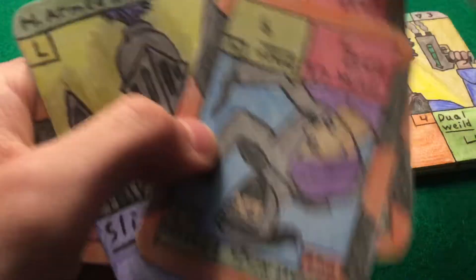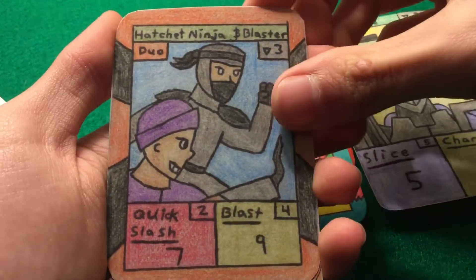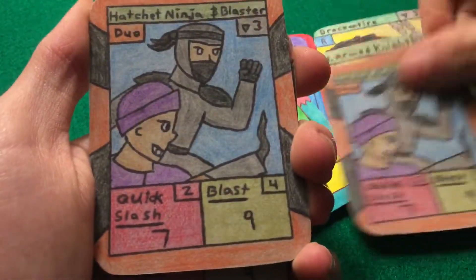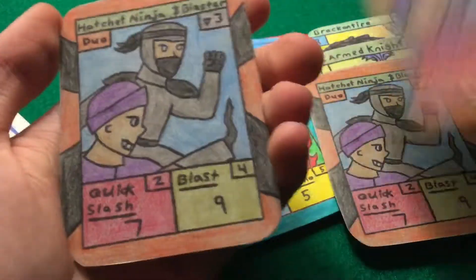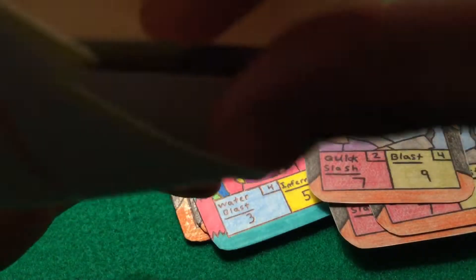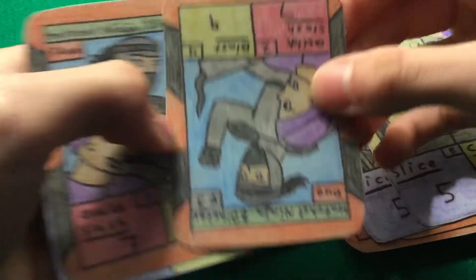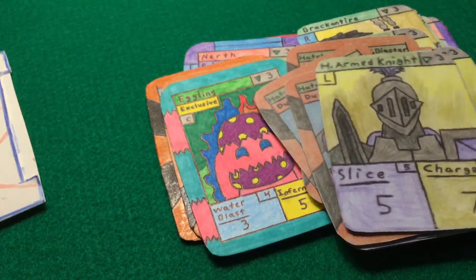These printed cards right here are not the actual printed cards that I'll be selling — these were kind of like practice prints. So we have Heavy Armor Knight, Hatchet Ninja and Blaster duo, and a unique Hatchet Ninja and Blaster duo. On the other side we have two Heavy Armor Knights, a Hatchet Ninja and Blaster duo upside down, another one, and another Heavy Armor Knight.